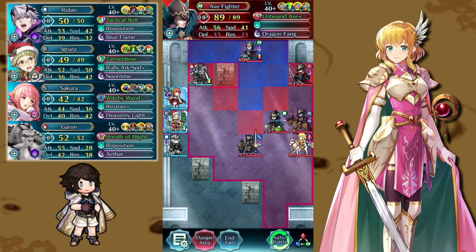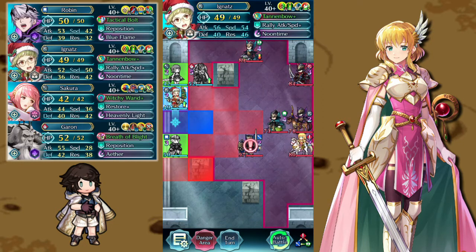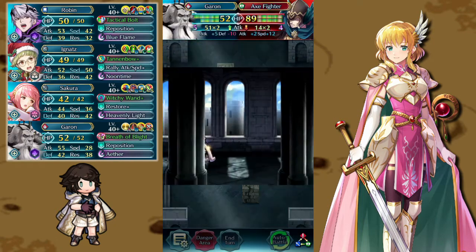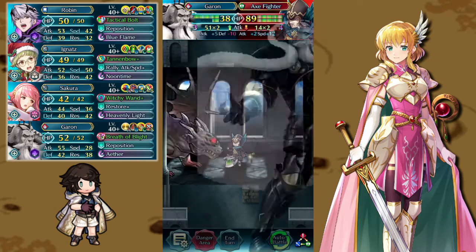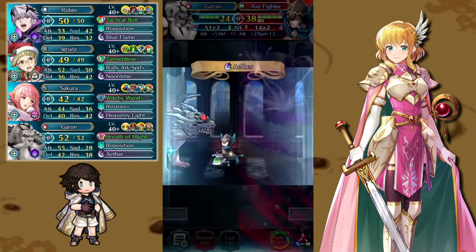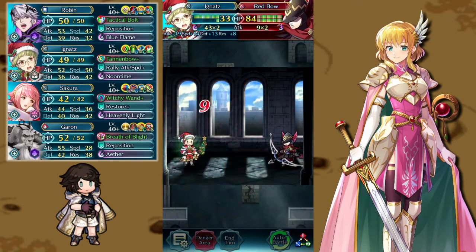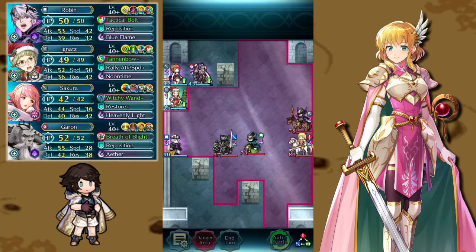Robin gives the buff and repositions Ignats upward. Garen starts up top to move over and tank the axe fighter. We move Sakura up and position Ignats next to Papa Garen for safe support. The axe fighter attacks Garen — we transform, they hit us, and we counter with Breath of Blight. They hit again and Garen looks rough, but Aether triggers thanks to Steady Breath and heals us up. The red bow attacks Ignats twice with a brave bow, but we counter with Noontime, heal up, and take them out with our natural double.